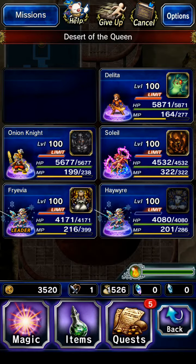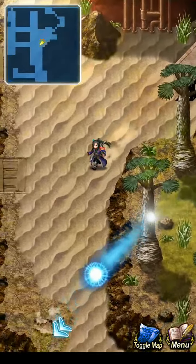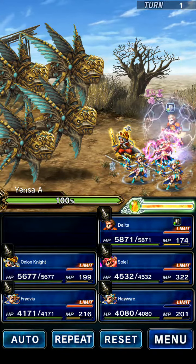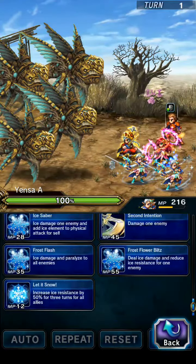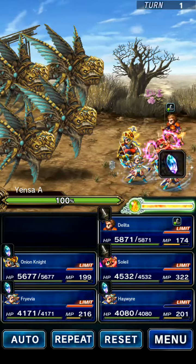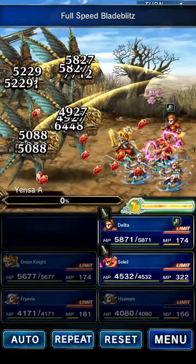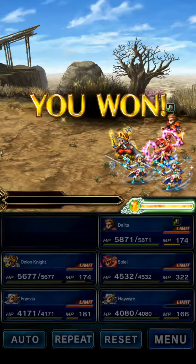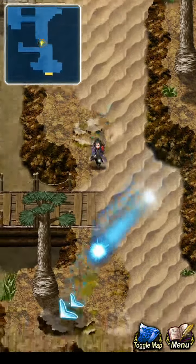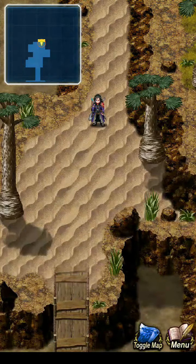Yeah, that was definitely unexpected. Let's move on to the next item - right over here, number seven. So many groups of these things, it's ridiculous. Definitely need more MP - and it's ridiculous towards my MP. Definitely gonna need more here in a little bit. It's looking like already.